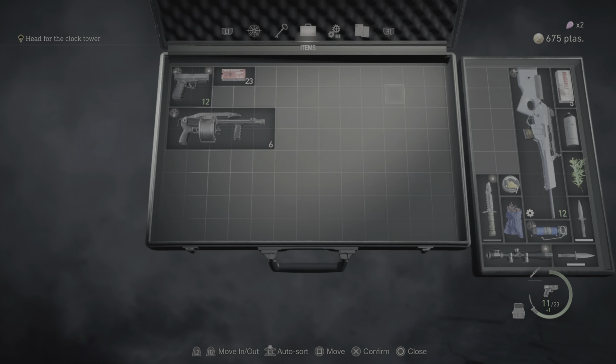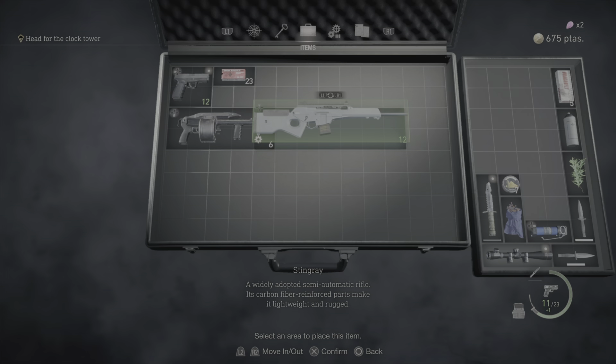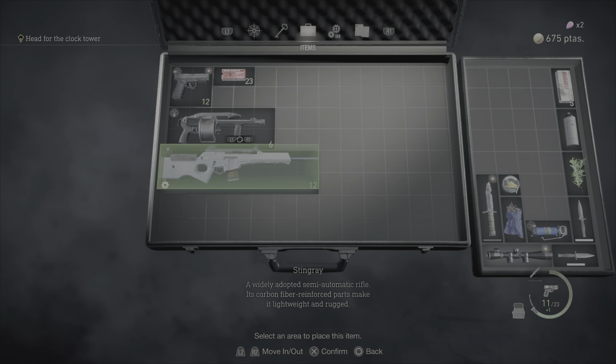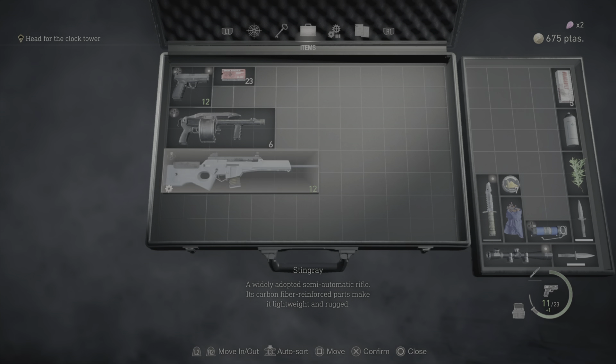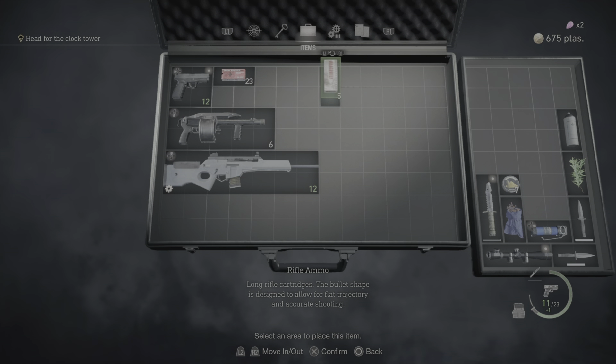Then, after that, take your rifle or other sort of weapons — whatever — and put that underneath the shotgun. Trust me, you're gonna thank me later.